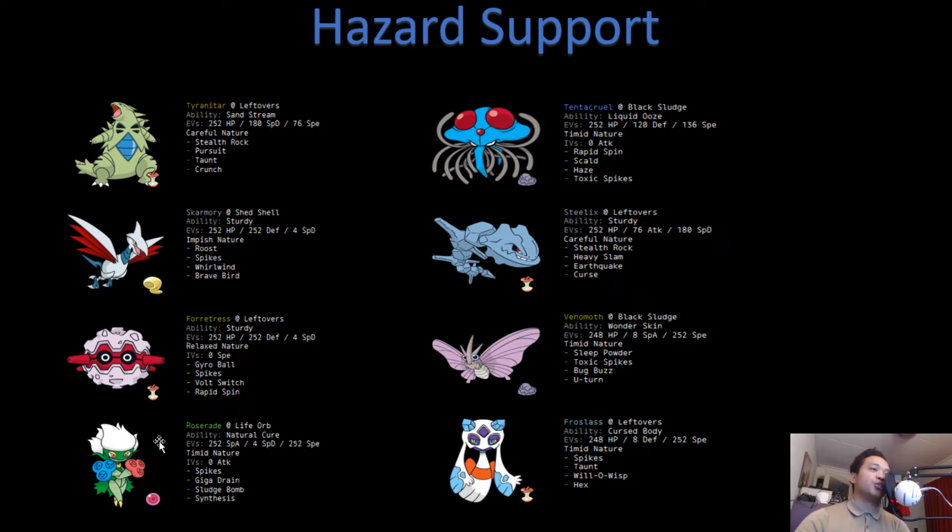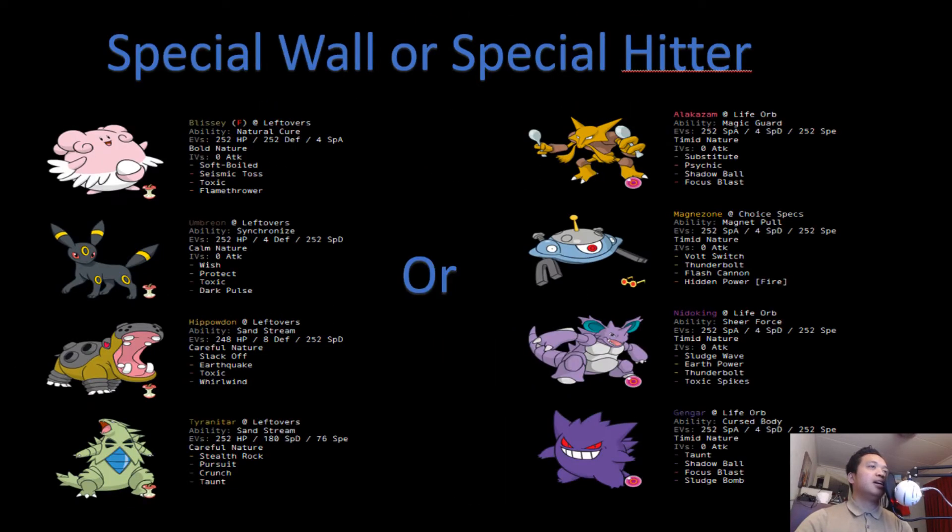Next up is our hazard support Pokémon. Some good options are Tyranitar, Skarmory, Roserade, Tentacruel, Steelix, Venomoth, and Froslass — depending on your team you can choose which you want. Our last Pokémon will be a special wall or special hitter. You often want a special wall because most of the time you're using a bulky water Pokémon as your physical wall. So you need something that can switch into Volt Switch attacks — like Blissey, which doesn't care about any attack from Volt Switch users; Umbreon; or Hippowdon, which is immune to Volt Switch and can easily eat a Hidden Power Ice.